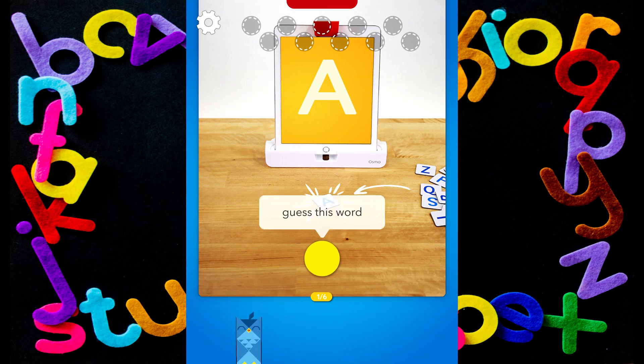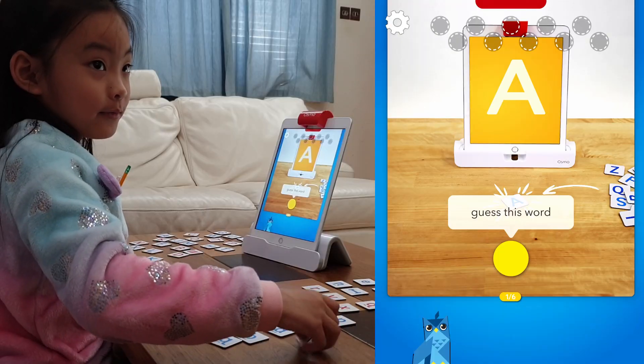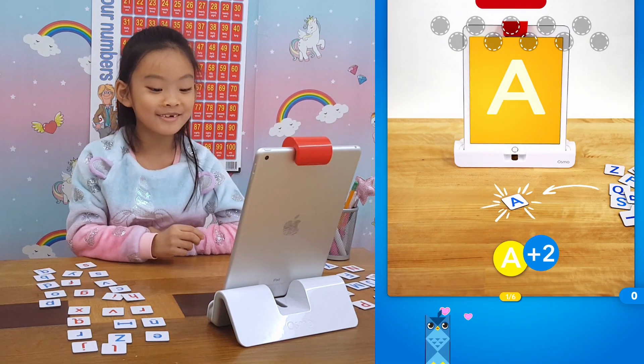Welcome to Words Adventure! Put the A tile down in front of the screen. It looks like you have to guess the word - just give it a try. Yes, I got it right!